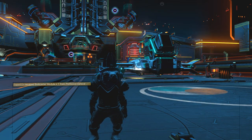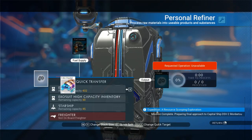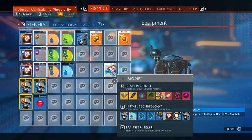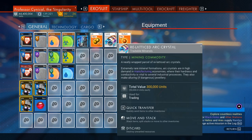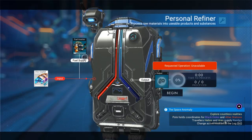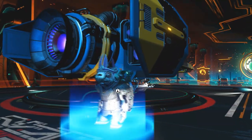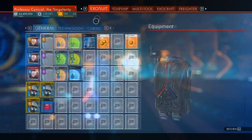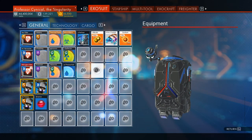Here we go — we're back in. There's the first item. Going to our personal refiner — look at that, as of September 1st, absolutely amazing, that works. We're at 300,000 units now. I'll just quickly show this one more time for any newer No Man's Sky players just finding the channel for the first time who don't understand how well these glitches work.